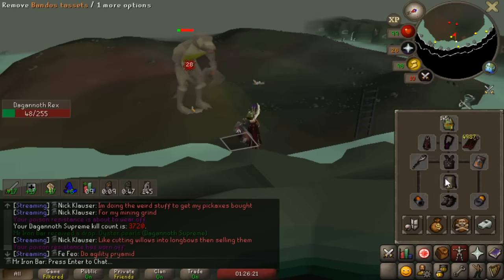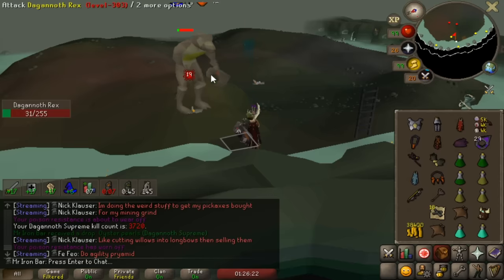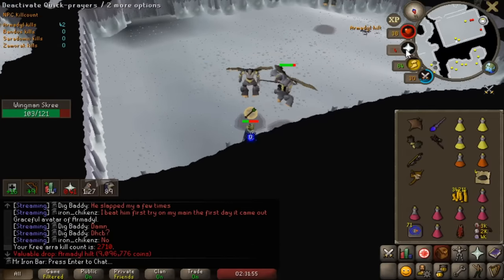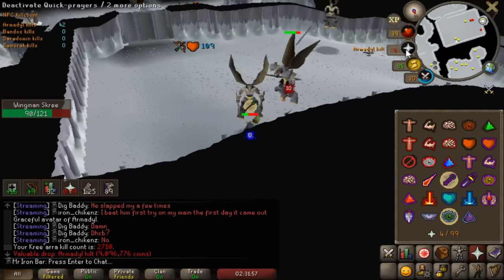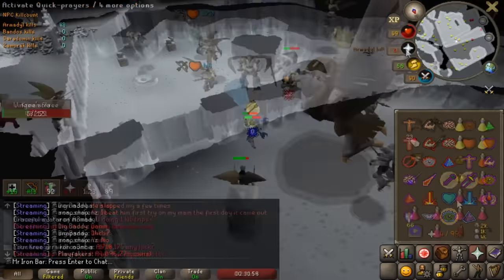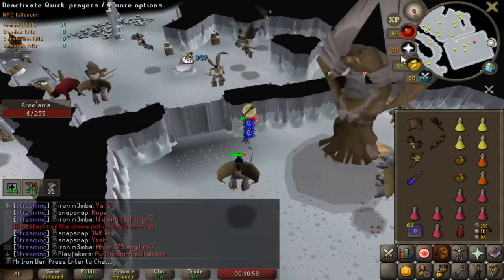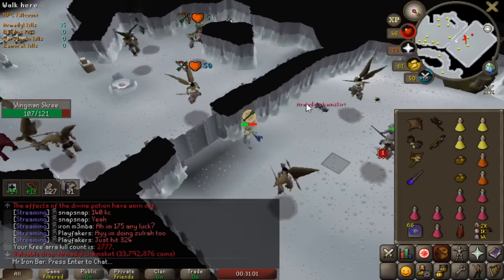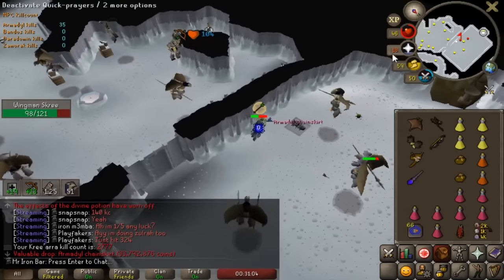That's crazy — only missing two ancestral pieces but just two off the max. We just got Armadyl chainskirt — almost died for it. Come on, just die! That was insane. Nice, got the chain skirt — hell yeah!